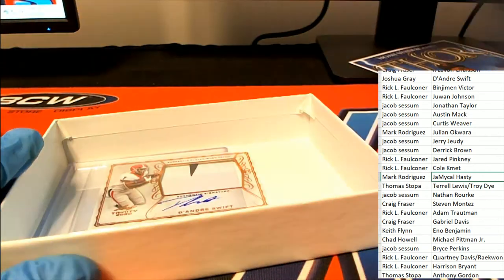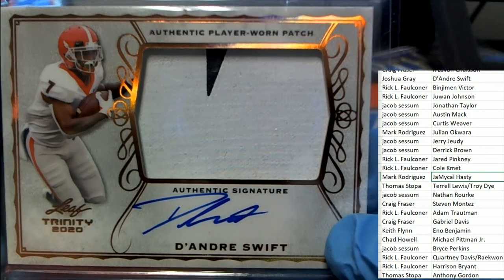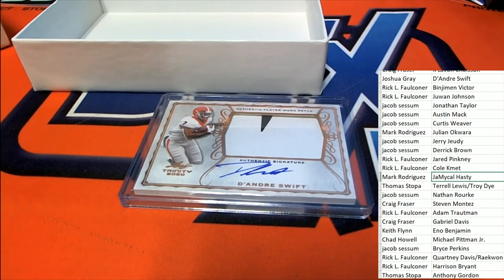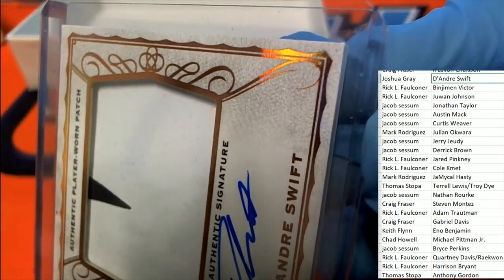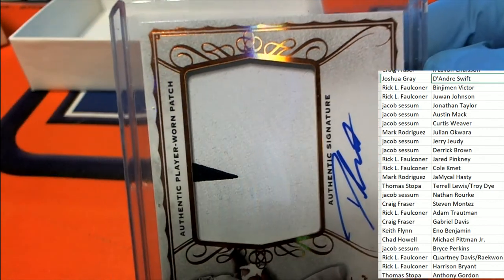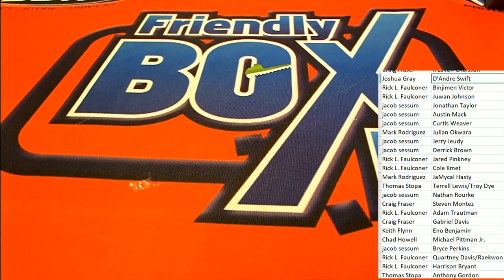Our final hit in the box break is a DeAndre Swift — it's a DeAndre Swift for the Lions, Rookie Auto, great big jumbo swatch. And that is Joshua G who pulls this thing. Congratulations Joshua G with the Swift auto in patch. It came out of the case a little bit, but everything still looks to be in pretty A-OK condition — I don't see any real damage from that at all. Still looks terrific.